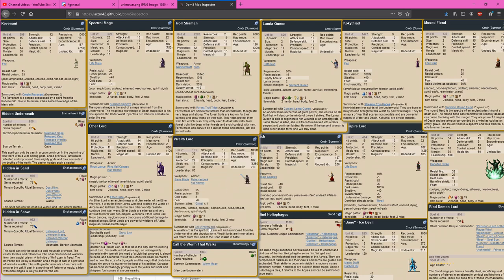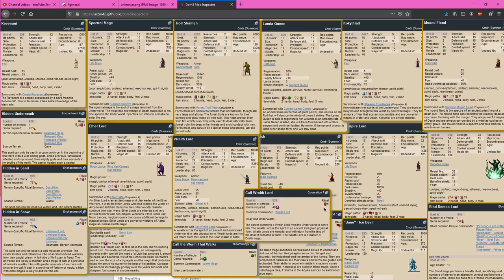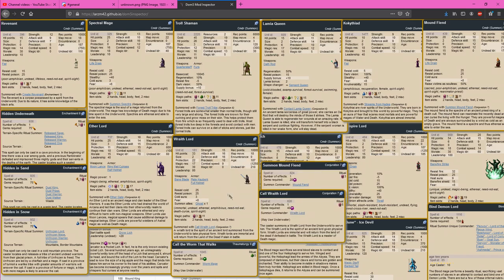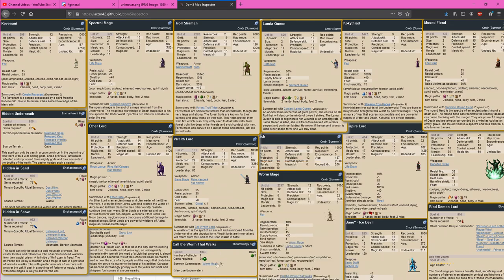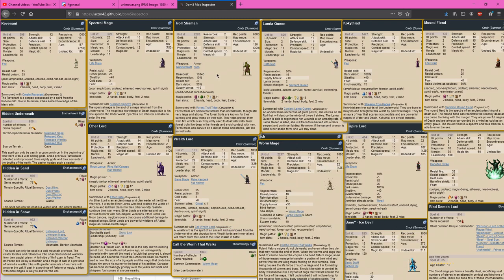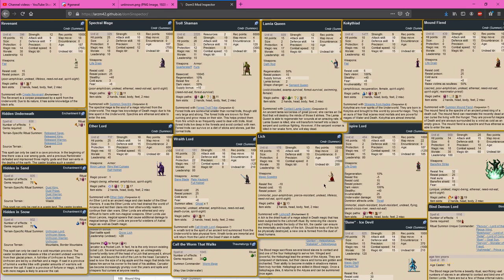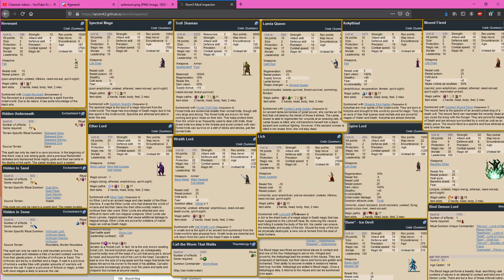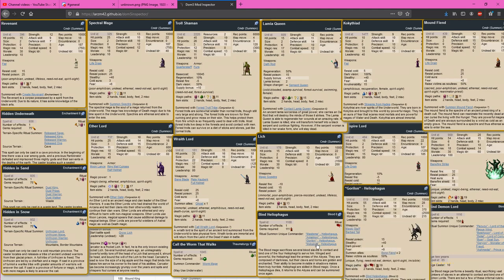Wraith Lords probably won't be used to climb Death since you need Death 5 to cast them. The only reason you'd get a Wraith Lord over a Mound Fiend is for the cool Immortal Chassis. The Lich is fairly useful when secured in High Astral so you can build rings to boost your Death — it requires Death 5 but comes at Enchantment 8 so it's not as accessible. Half of the unique Heliophagi have Death — one is Death 3 and the other Death 4. All you need is Blood 5, requiring no Death whatsoever, and suddenly you have a fairly powerful Death Mage. There's also a single Ice Devil out of the six with Death 3 and Water 3.